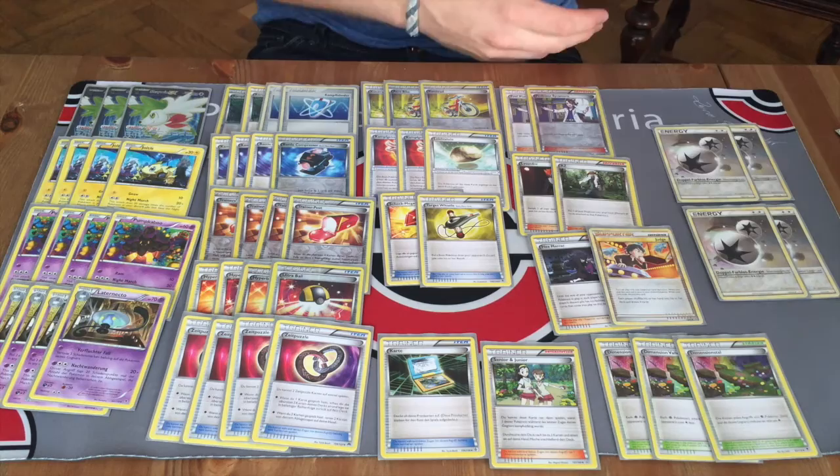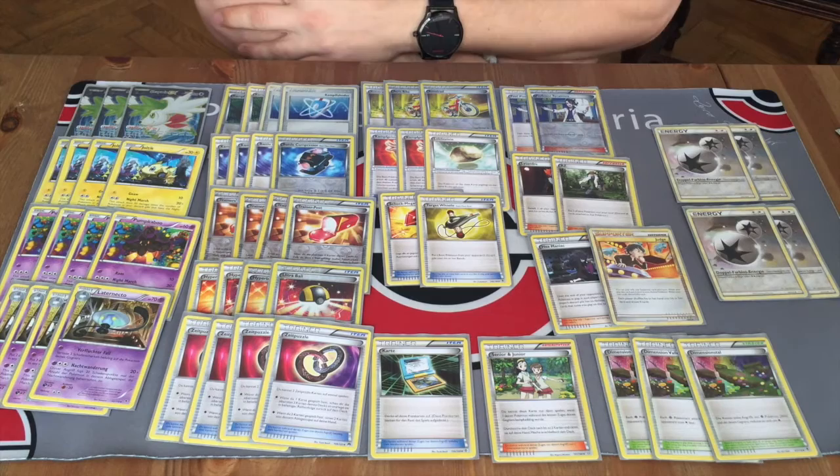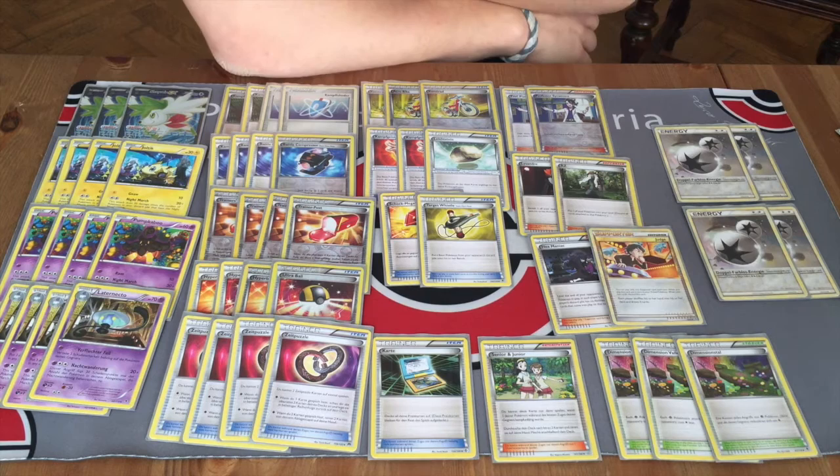Let's prepare for the Greninja matchup. If Greninja manages to give you an Ace Trainer and then Shadow Stitch, you're not able to use the Shamans — you have a hand of four cards after you drew for the turn and you pretty much need to get everything. So how can you make this version of the deck more consistent?